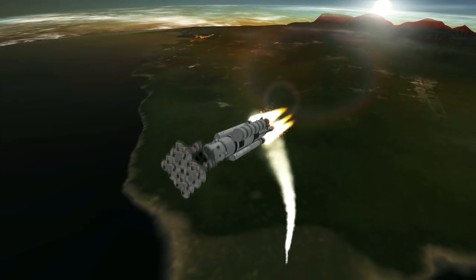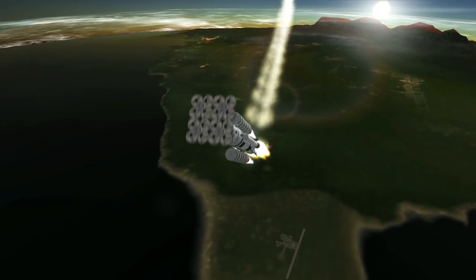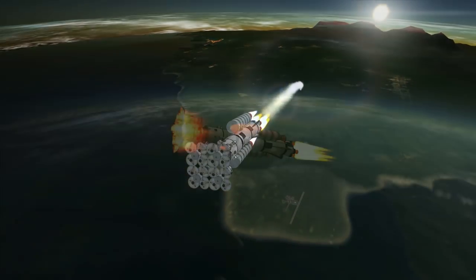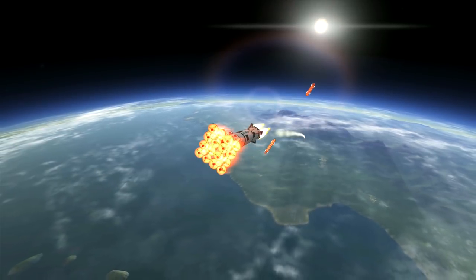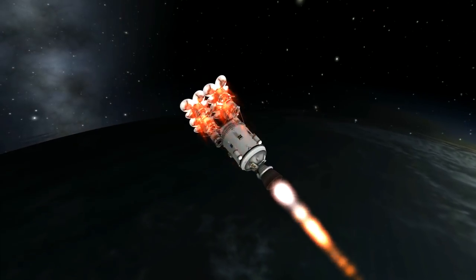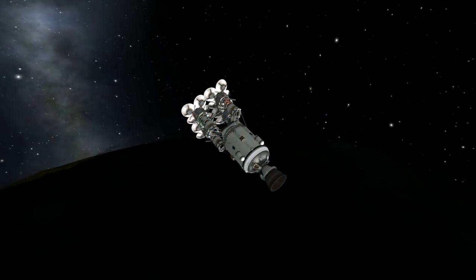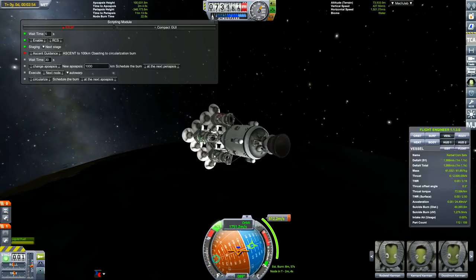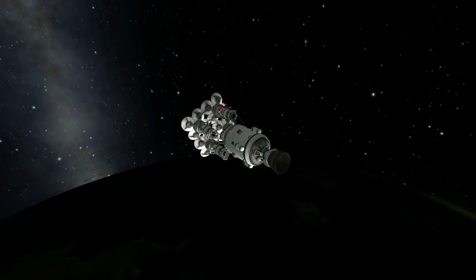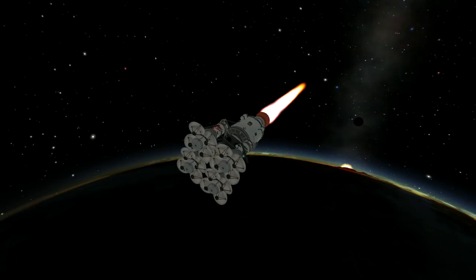There are a few problems with it, and we almost do a roll program but we remind Mech Jeb this has to go up into space, not back down on the ground. Luckily it just works. I think it gets up high enough in the atmosphere that it doesn't flip out again. This time I limited Mech Jeb to stage one - the final stage is to release all the satellites. You can also disable the staging of the decouplers, which is handy, which I forgot to do this time.